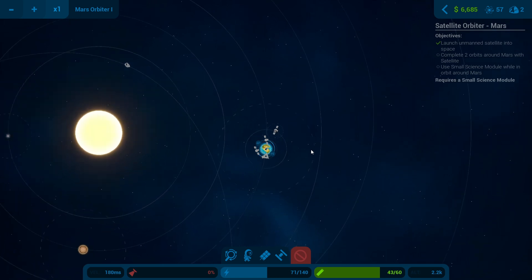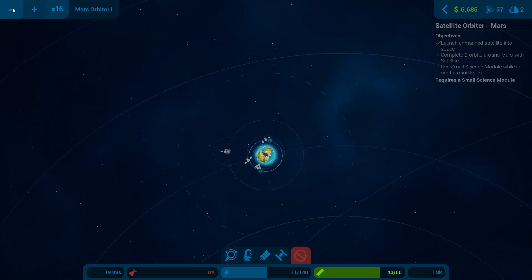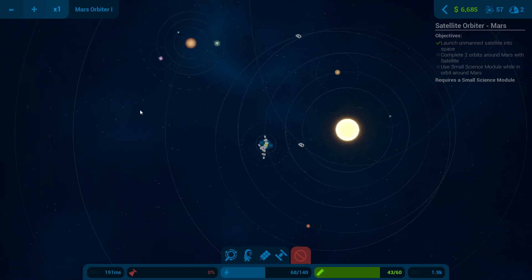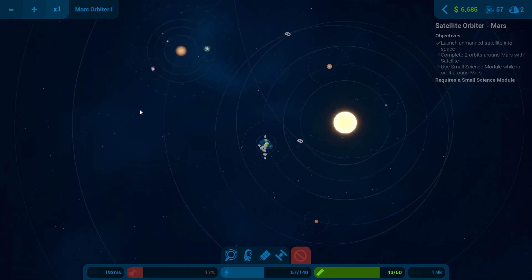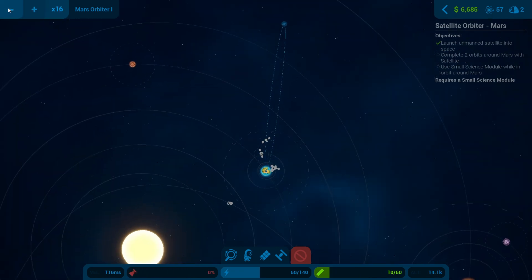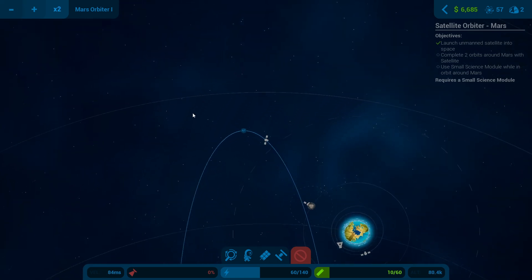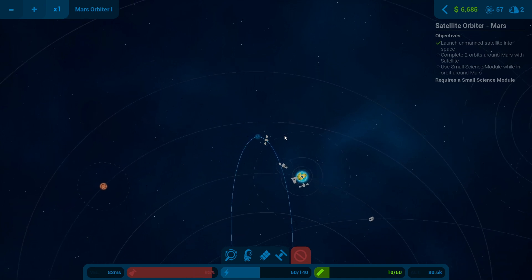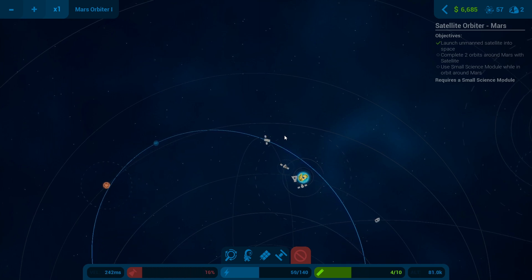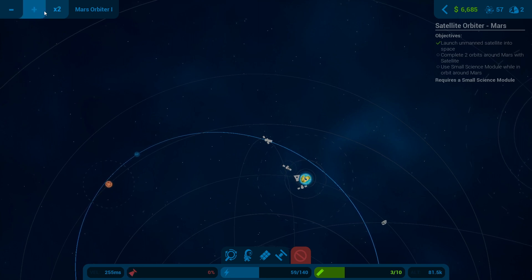Okay, I want to burn towards Mars I'm guessing. So let's try that - we'll do a burn heading towards Mars. We just used a lot of fuel there but let's see what happens. That just drops out of orbit - what's that all about? I don't think the planets are actually rotating. Let's try that and see what happens.